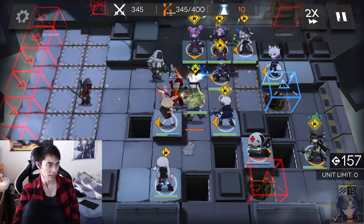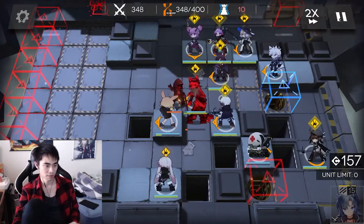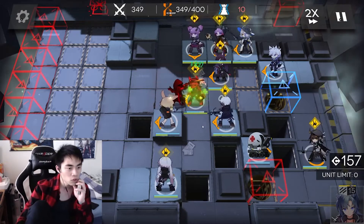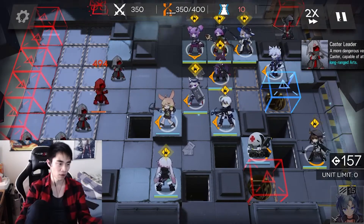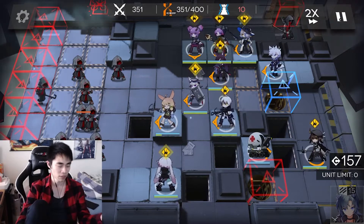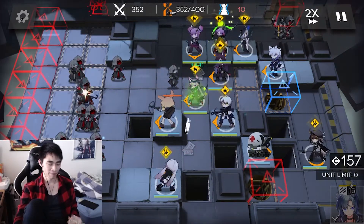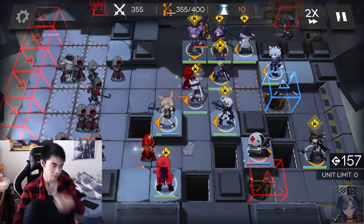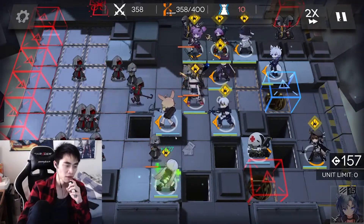Long story short, the second samurai comes in — do not worry, no need to panic. Melantha will take care of it just fine. Here are the casters. If you have Catapult here, that'll be great because you can take down most of these casters. Shiraiyuki is also very good because her range is insane. It doesn't have to be AOE though, just a stronger sniper than the bunny-ears one I have.